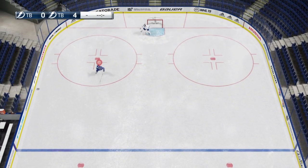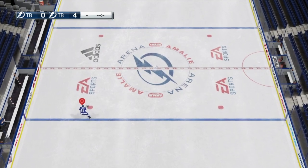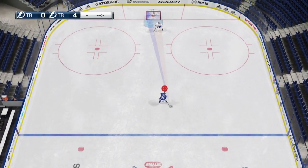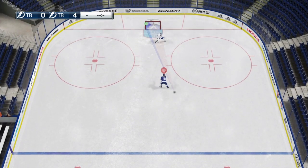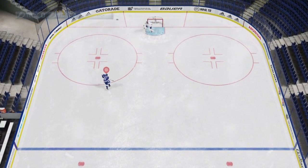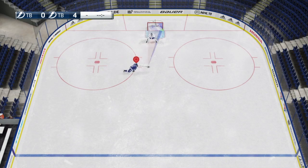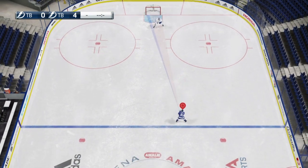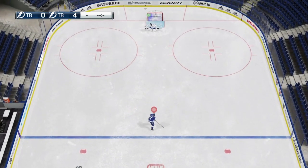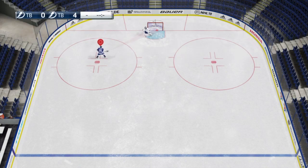You can do the manual slapper with any deke that creates a loose puck, which I'll show in other videos. You can do it with the behind-the-back one-hander, the dot suit chip, or chip it off the boards and manual slap it — which is really cool. One of my favorite things in shootout mode. The Forsberg one-hand finish — any of those dekes that create a loose puck, you can go up and manual slap shot them.